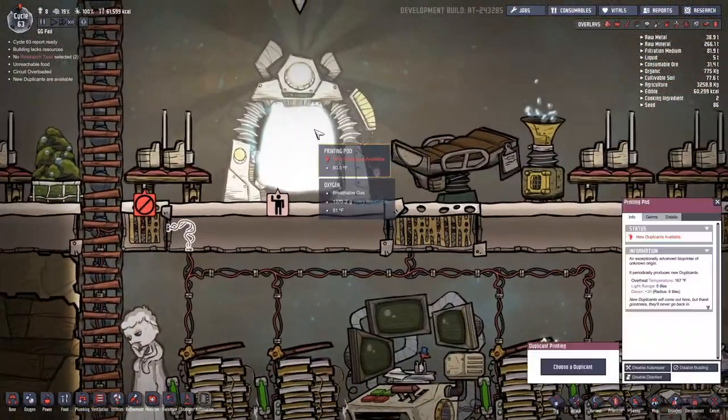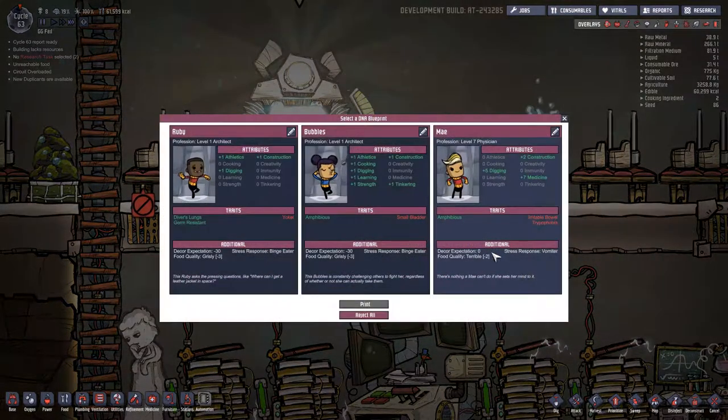All right, we got a new duplicant! Let's see what we got — someone that's a binge eater. Actually this is pretty good. He's got pretty good stats. The duplicant moves as quickly on wire as on land — that's actually pretty good.